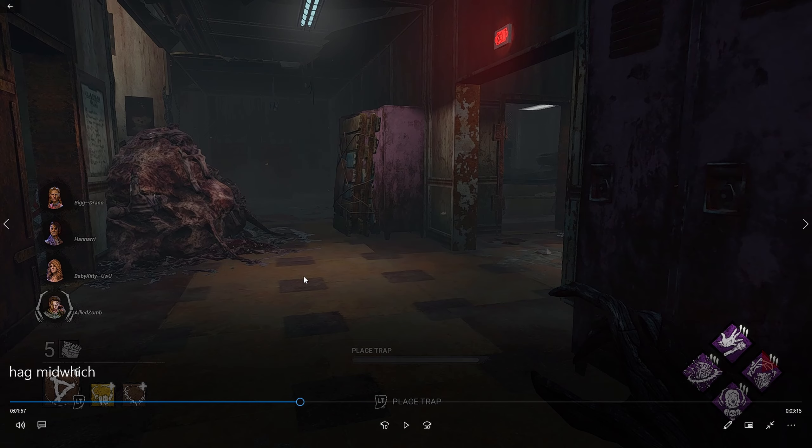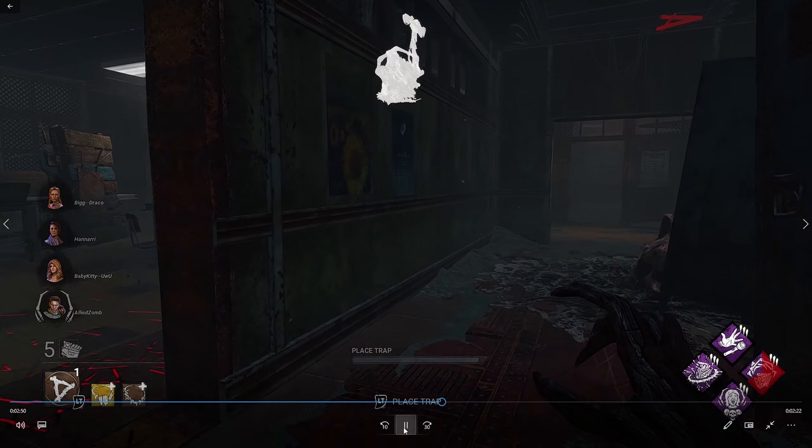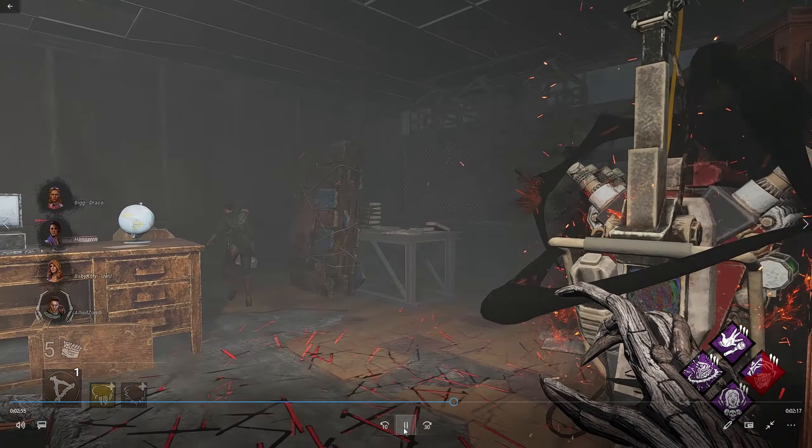I have add-ons that increase trap placement speed, so I can set them up really quickly. Someone tries to get my attention but I ignore them and continue setting up. Never let survivors distract you in the early game. My web is pretty much complete here — I'm just waiting for the fun to begin. Once they enter that side of the map it's GG. I hear someone on a nearby gen, then a trap triggers and I instantly teleport. This was a Zarina with a toolbox — I chased her briefly to see where she'd go, but I wasn't going to overcommit.